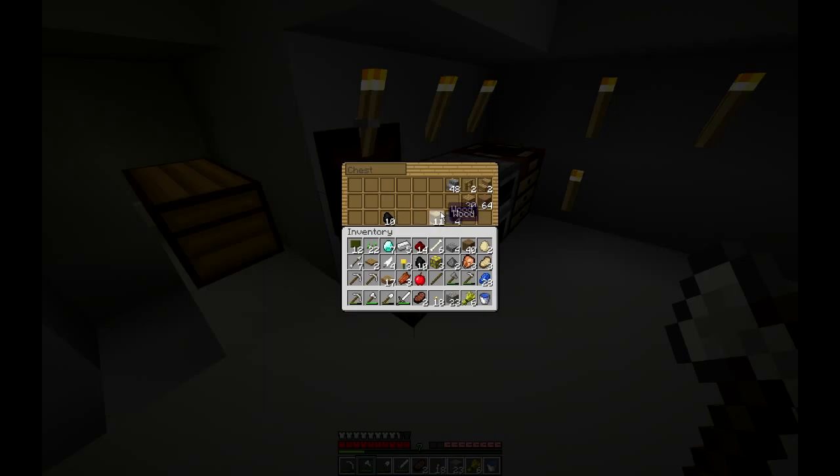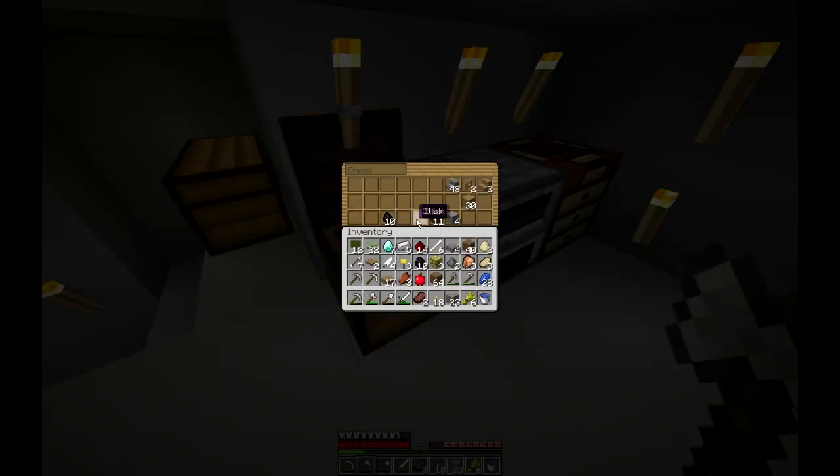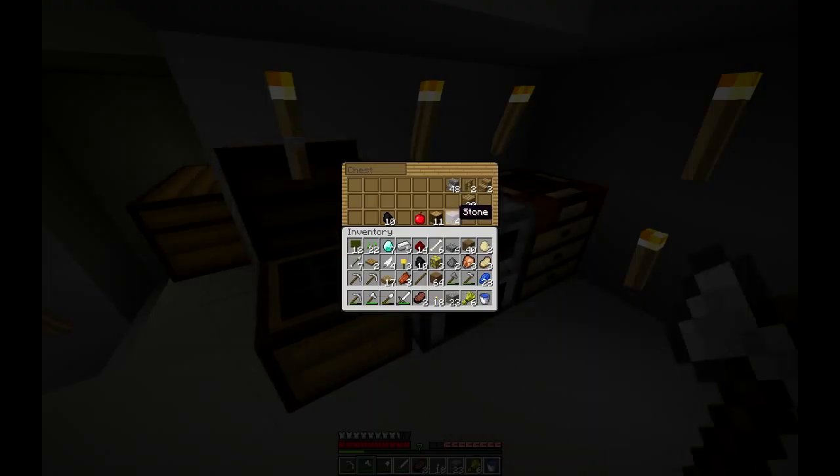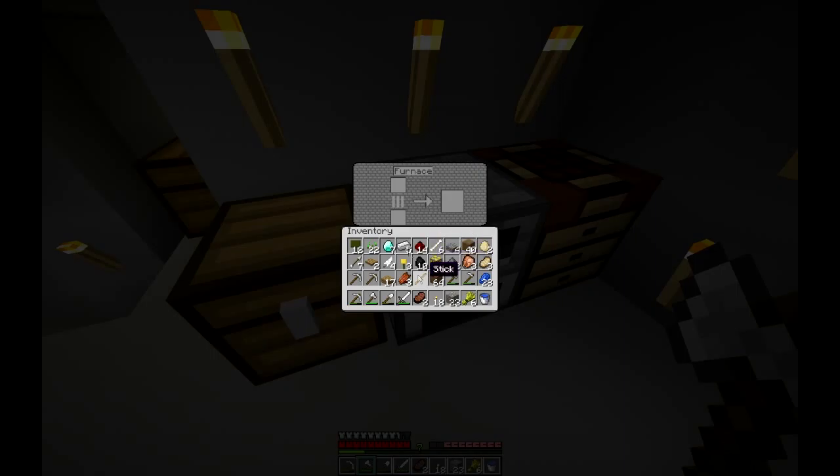I'm confusing myself. Pressure plate on wooden slab — okay, I see the difference. One stick? Are you kidding me? Does not work.